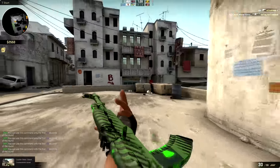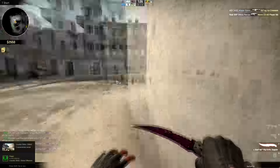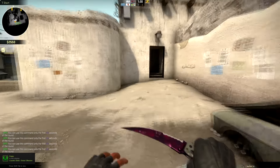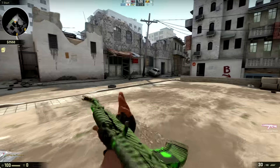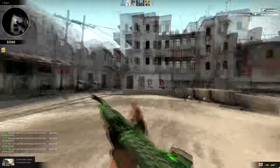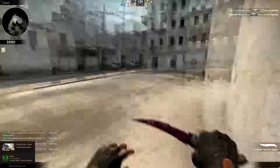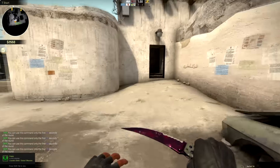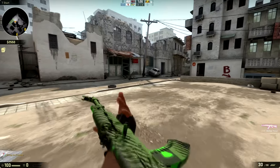Taking third place in this whole showcase we have the AK-47 Nuclear Threat. This skin belongs to the nuke souvenir package which contains the P-250 Nuclear Threat and the Tech-9 Nuclear Threat. The reason why this takes third place is because the stripes on top look really cool — they're all symmetrical — but I wish they glowed like the ammunition clip below the AK-47. You can see that little radiation symbol right there looks really cool as it glows in that bright green.